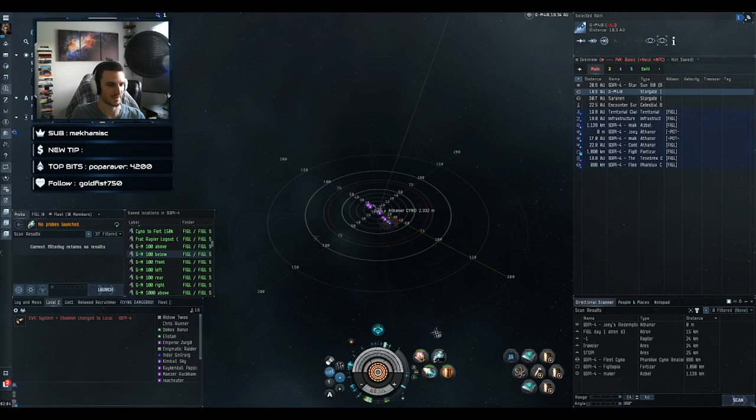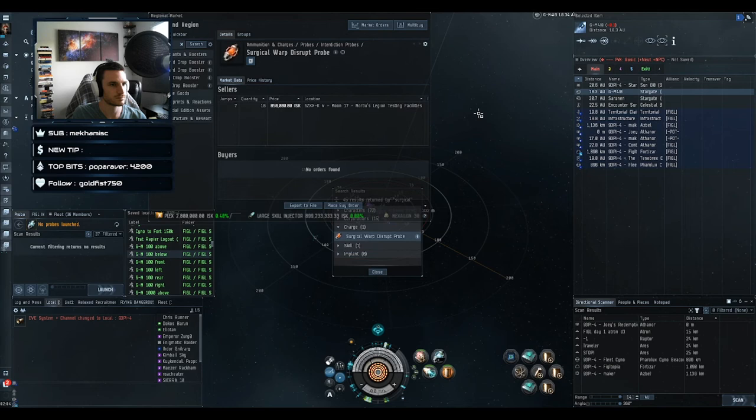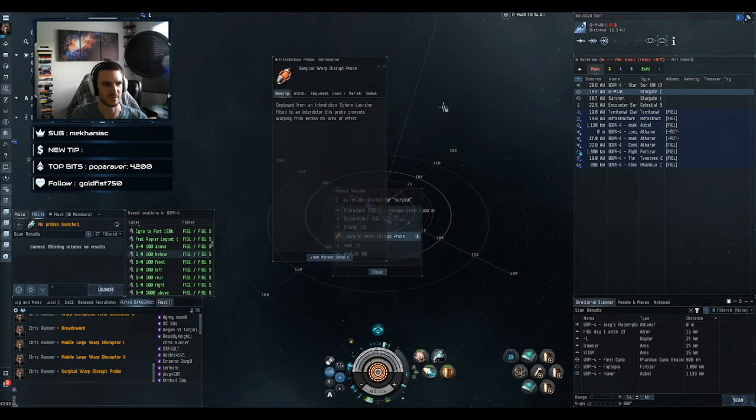How does a defensive bubble protect against bombers? Good question. There's a specific charge called the Surgical Warp Disruption Probe — its range is much smaller, about 10 kilometers. You'd use it with the light dictor. The express purpose of this module is anti-bomber.